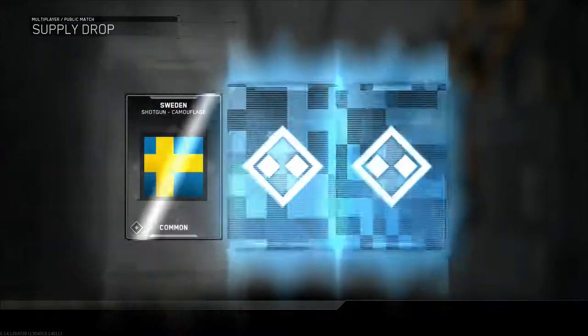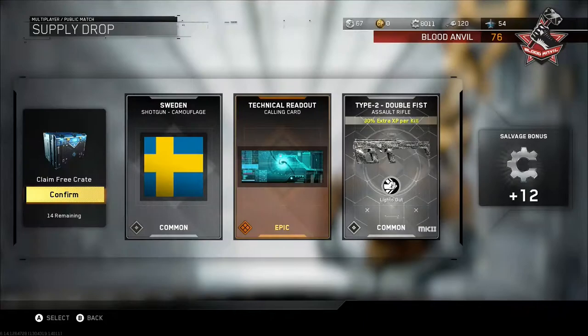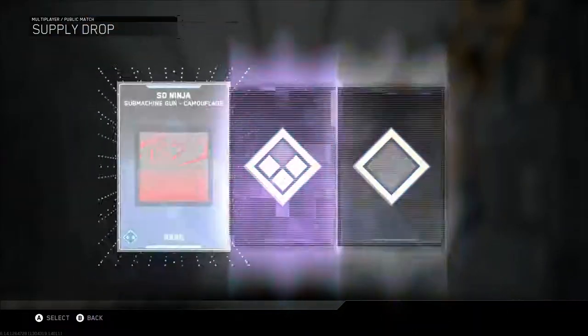So rare supply drops — 15 of them — because that's what you get in there. First rare — I get an epic calling card. It's not the best, but you know, it's an epic calling card. It's still good.